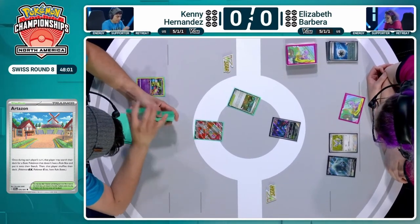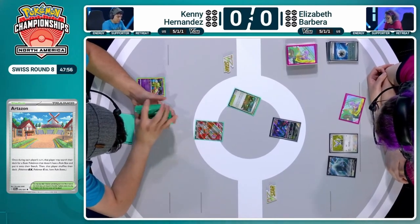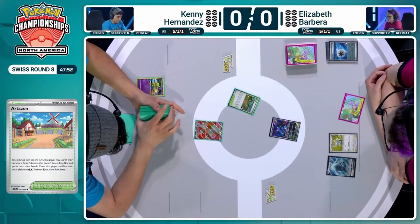This really helps Elizabeth. She's kind of got the Fluttermane in the active, and Kenny's sitting there like, I'll just get my Iron Bundle — and it's prized. I'll go and get my Hisuian Heavy Ball — are you kidding me here?